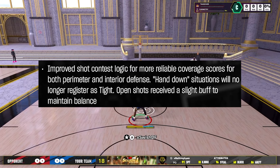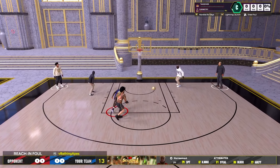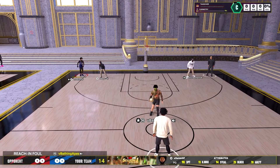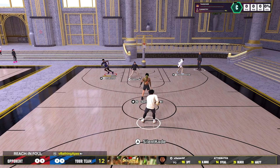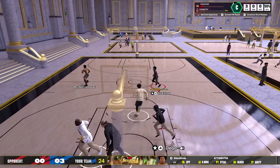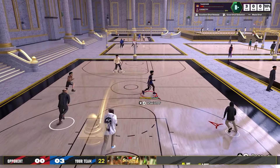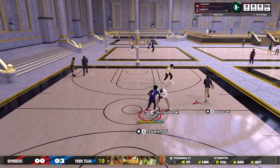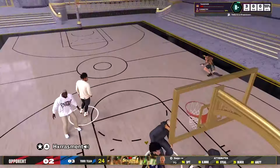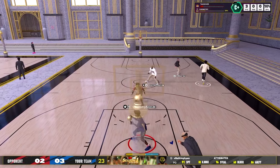Why is that significant to shooting? A couple reasons. Number one, open shots receive a slight buff to maintain balance. If you notice in NBA 2K25, most of the shots that guards in particular — but spot ups too — are missing are open shots. Open shot contests really affect your shot more than light pressures in some situations, which really doesn't make sense. But as we can see in the patch notes, open shots have received a slight buff, so now it's going to be easier to hit open shots, which is how it should have been in the first place.